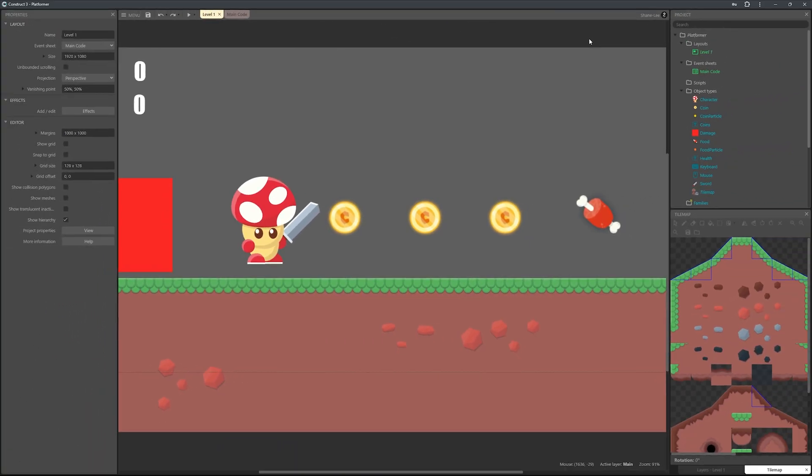Welcome back. In this video we're going to go through enemies and hazards such as spikes. We're going to add a pathfinding feature where an enemy travels back and forth between two different points, and when you enter the enemy's line of sight, it will charge towards you.